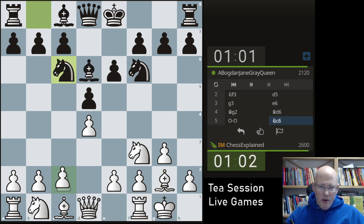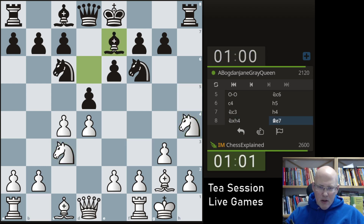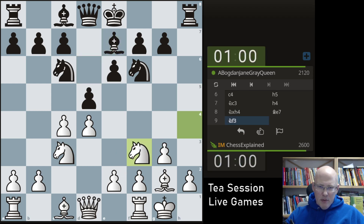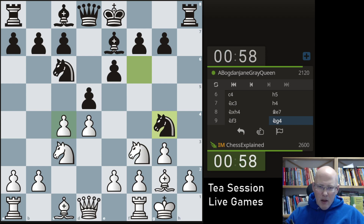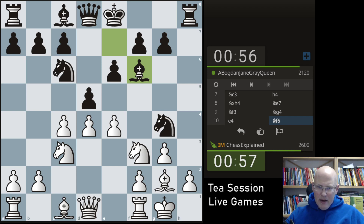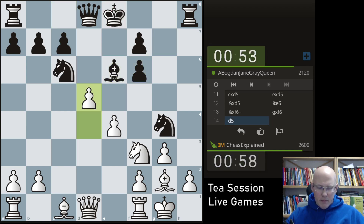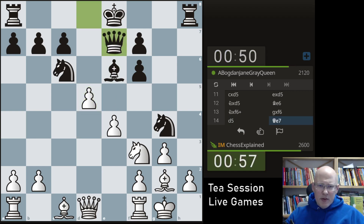My d4 repertoire is really great for those quick time controls, because you can very much routinely dash out moves quickly. It's just a big plus. You're almost all the time playing the same moves with the fianchetto and so on. What black is doing here is, frankly speaking, a little bit ridiculous, because I'm not getting mated on the h file. And I'm two pawns up already. That's a piece, buddy.